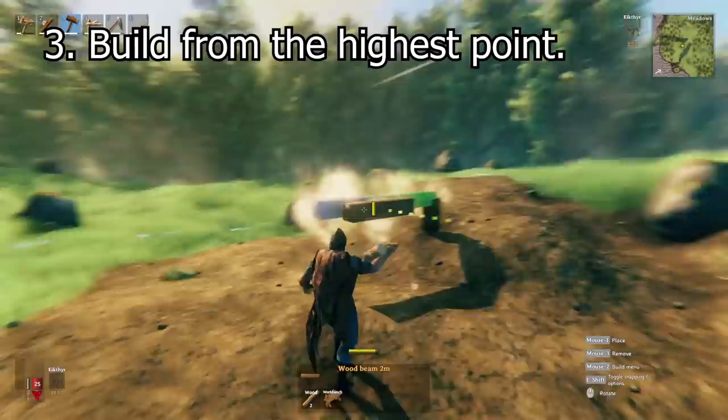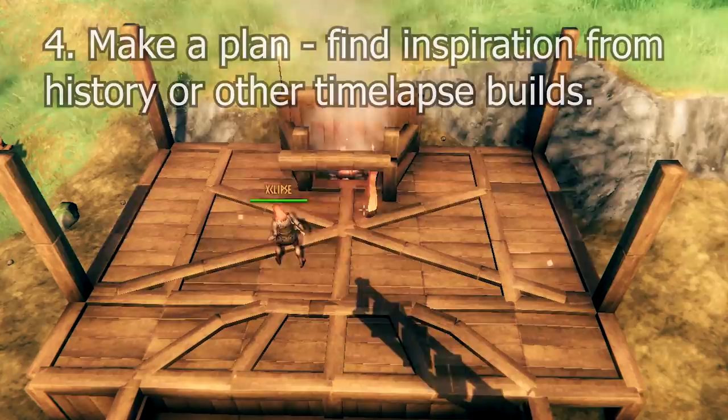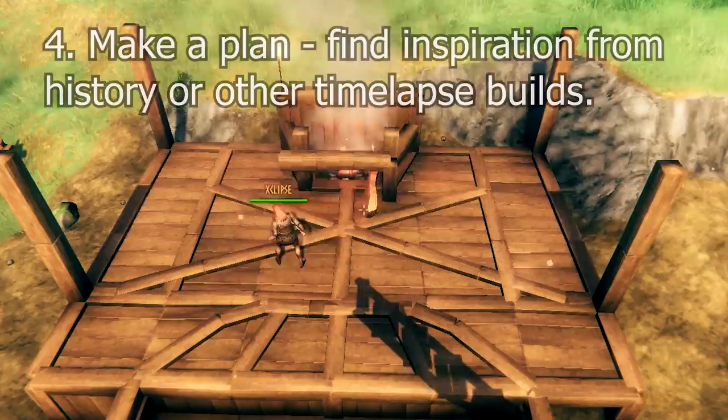You can build this with stones and branches. Build from the highest point of land — this means that you can build down into the ground rather than have to raise the whole build up later. Have a plan when you're starting out. You don't need to stick to it, but having an idea of how you want it to be will certainly help you, and always build a little bit bigger than you think first time around.